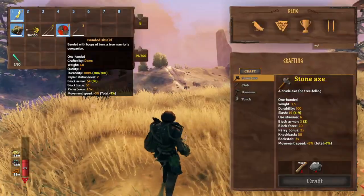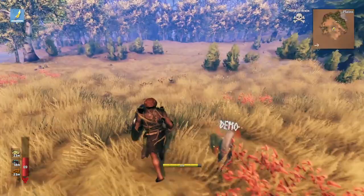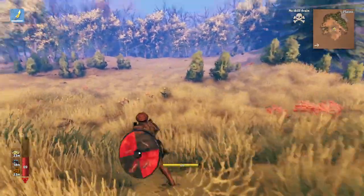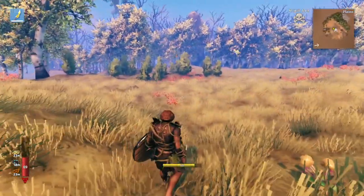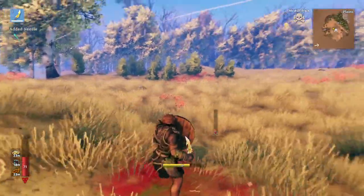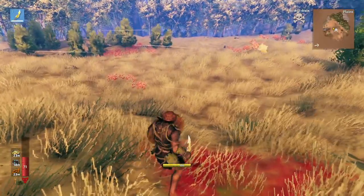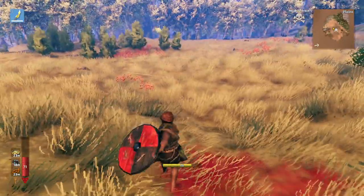And that's a great transition into the other strategy, which is to always bring a shield and any weapon. The faster the weapon is, the better. You just aggro the mosquito and hold your shield up. Then as soon as he lands his attack on your shield, you attack and hit him. This is where it's really important to use a fast weapon, like a dagger.